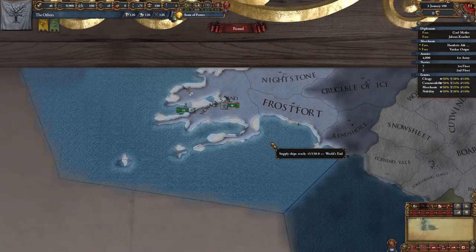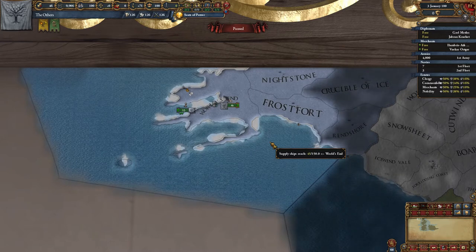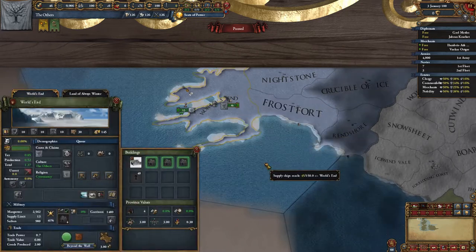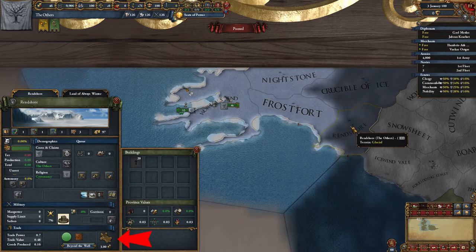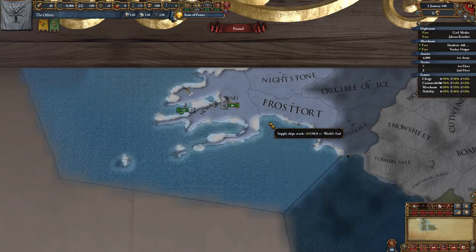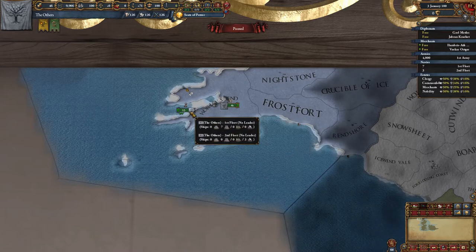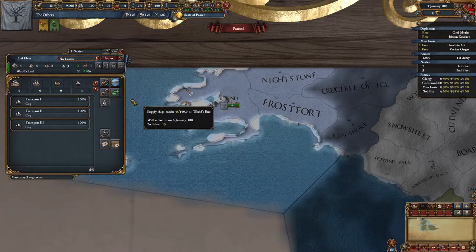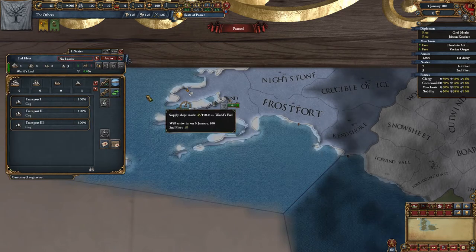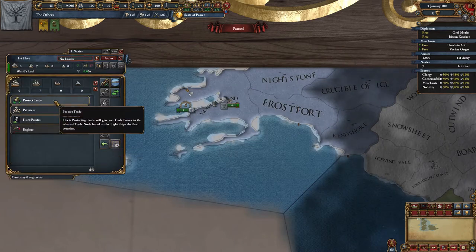The first thing to do is take a look at the provinces. We've got World's End as our capital province and then four other smaller undeveloped provinces. Taking a quick look at the trade goods available — we've got some fur, spices, more spices and some more fur, so we've done pretty well. Spices are quite a valuable commodity. We have a small army of 4k to begin with, but we're not going to do anything with them just yet. Looking at the navy, we've got three transport cogs and seven light ships, with each light ship worth two trade power when protecting the trade node. We're going to get rid of the cogs because we don't need those.